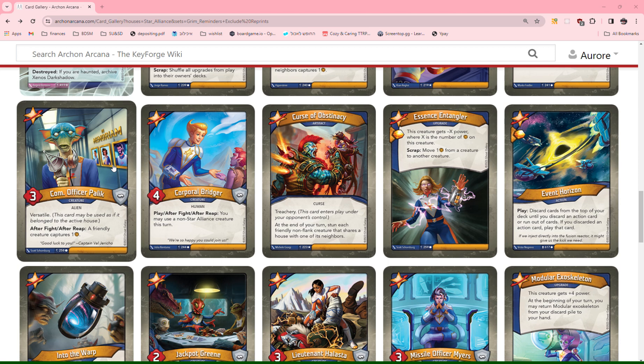Essence Entangler: this creature gets minus X power, where X is the number of Amber on this creature. Scrap: move one Amber from a creature to another creature. The scrap effect is just something that might be a by-product when you discard the card, not something you're really looking for. The effect is pretty useless if your opponent doesn't have any capture, and even if they do, this is very likely to just be a minus 1 or minus 2 power, which is not terribly effective. So I'll give this a 0.